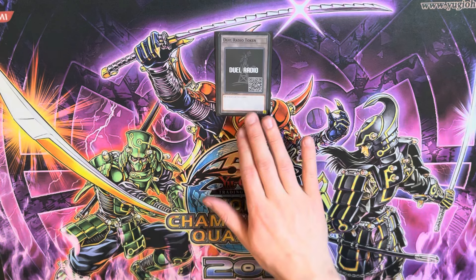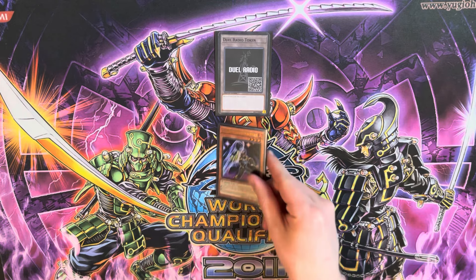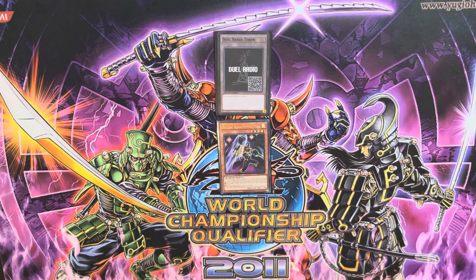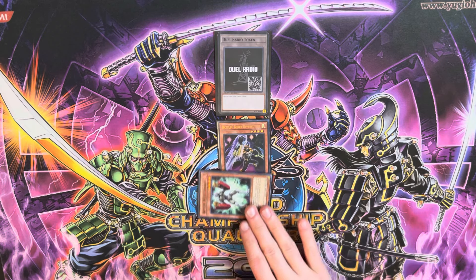I'll put my little dual radio field center in the middle as our field center. This will be a one-card combo using Battle and Boxer Uppercutter. For those not familiar, the quick rundown is that his effect activates when he is normal or special summoned — you can search for another Battle and Boxer monster. So we're going to normal summon him, activate his effect, and search for Battle and Boxer Sparrer.